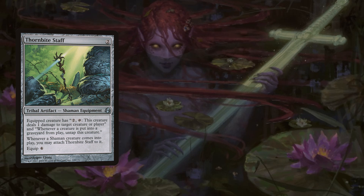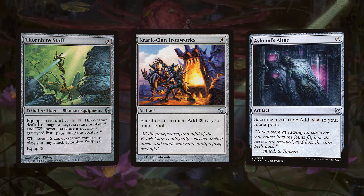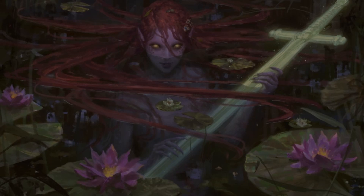Thornbite Staff is a two-mana artifact — equipped creature has 'pay two and tap: this creature deals one damage to target creature or player,' and whenever a creature is put into a graveyard from play, untap this creature. We're not playing any shamans so we're not worried about the second ability, but with Clan Ironworks or Ashnod's Altar — both generating two colorless — this lets us ping our opponents to death.